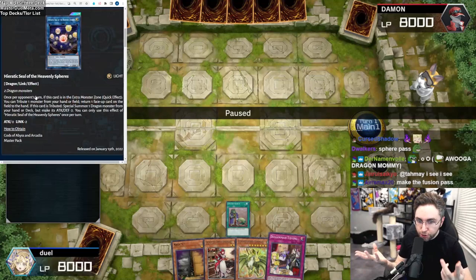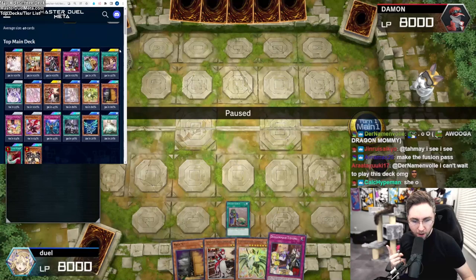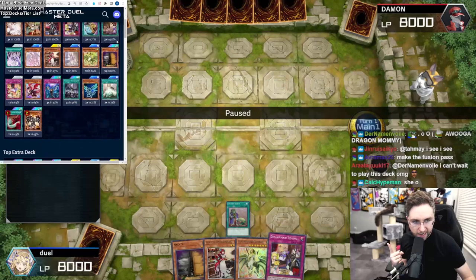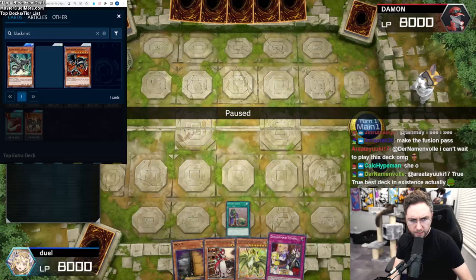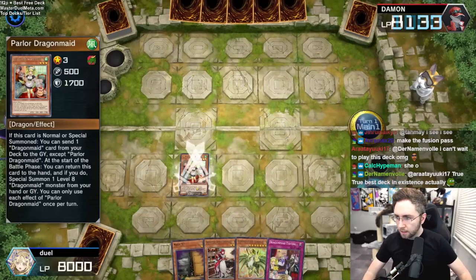How do you summon both of them? This one is easy. All you need is two dragons on the field, and you can do that with one-card combos. You could one-card Parlor, one-card Chamber, or one-card Black Metal Dragon. Some people are taking out the Black Metal Dragon, but I'm playing two of them. These are all one-card combos to have a turn one Heavenly Spheres.